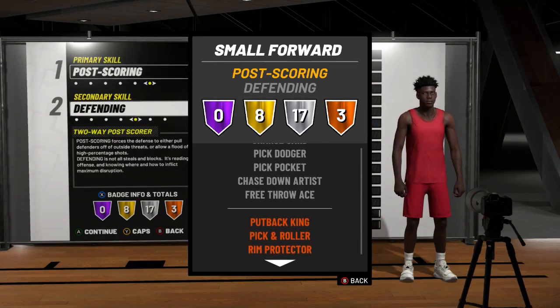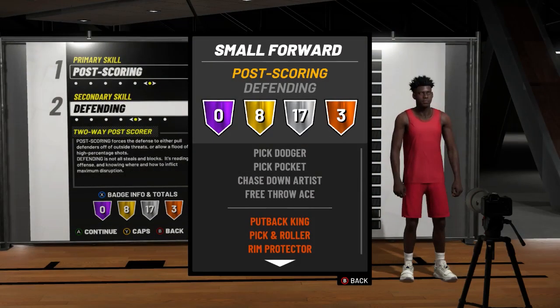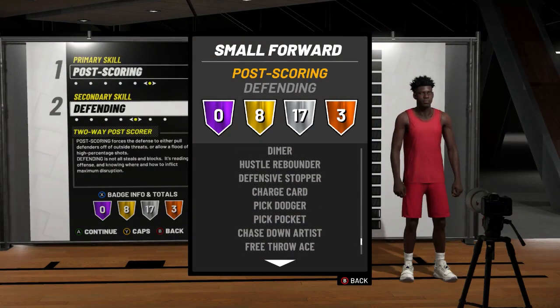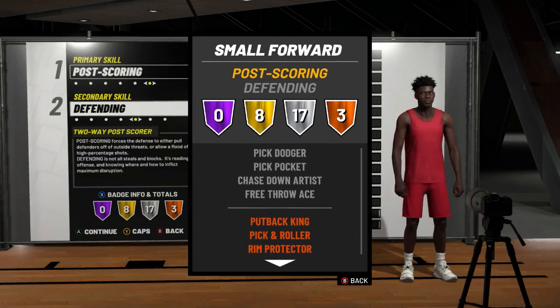This is gonna be crazy. My rim protector is gonna be slight at the bronze, but I feel like I can sacrifice that because I do have defensive stopper. And on top of that, I also know how to play defense, so I don't even really need the two-way secondary — but I just decided to go ahead and do this.